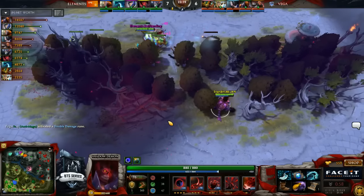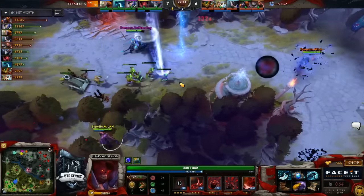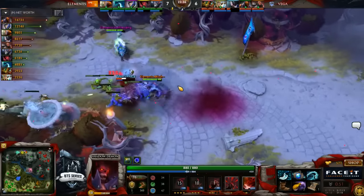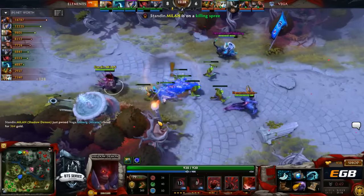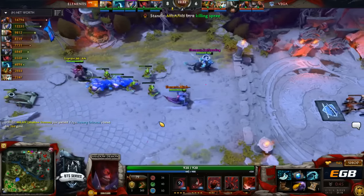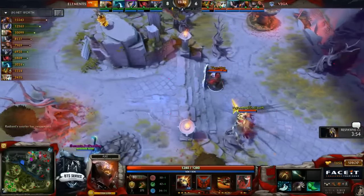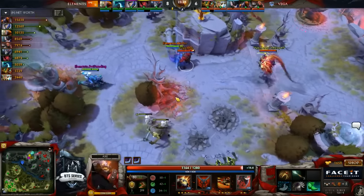Elements — you said you're up against two carries that scale pretty well. Iceberg casually walking in from behind. The Moonlight Shadow tries to leap away. Iceberg, not the place you want to be. Maybe wasn't suspecting so many from Elements to be up here, but they're here, and one of the lower-seeded teams are coming back from it, and it's on Vega to try to upset them.